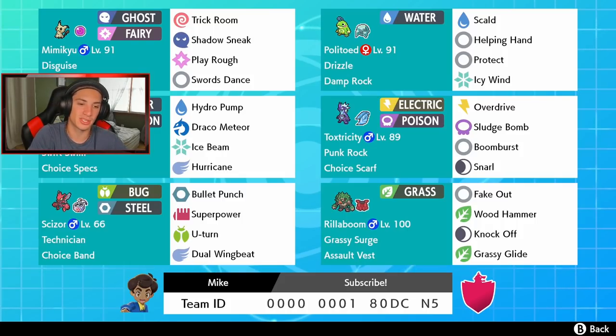And we got Scizor — I'm a big fan of Scizor, especially once I saw he was coming in the Isle of Armor. He has Technician as his ability, which is such a strong ability. We Choice Band him on this team with Bullet Punch, Superpower, U-Turn, and Dual Wingbeat — all great moves. You just got to make the right decision once you choice-lock into a move. Then in the final spot, probably one of the best Pokemon in the game right now, we got Rillaboom with Grassy Surge.